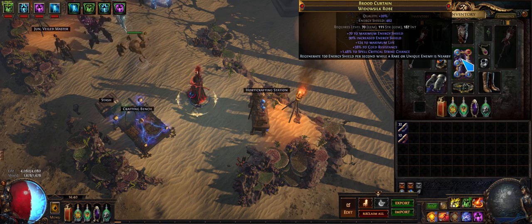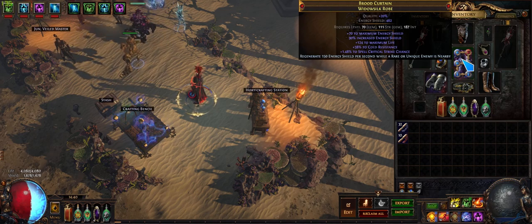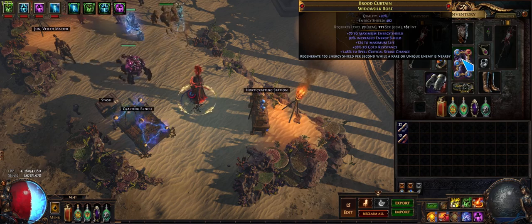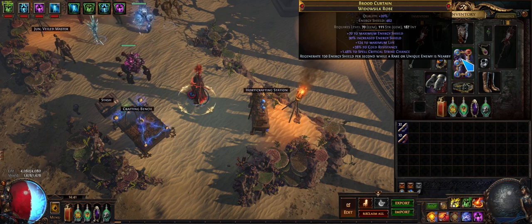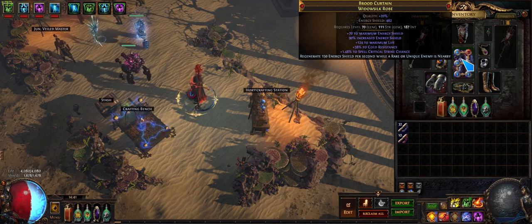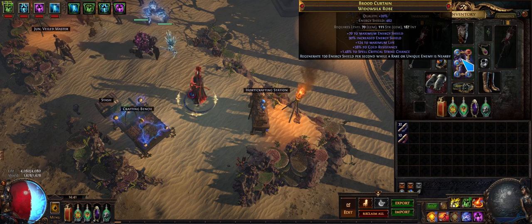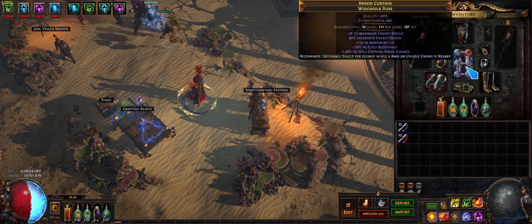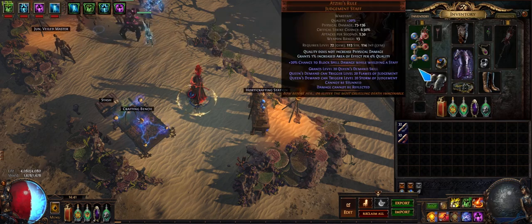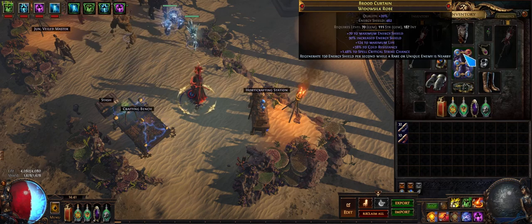Moving on to the chest piece — nothing crazy here. I have one influenced mod for spell crit chance, along with energy shield, life, res, and a crafted bench mod for 150 ES regen. One thing I want to do is try to get Power Charge on Crit on my chest, which would free up a support slot on the weapon.